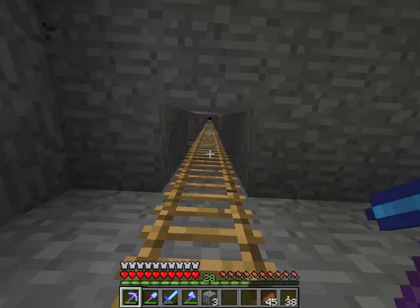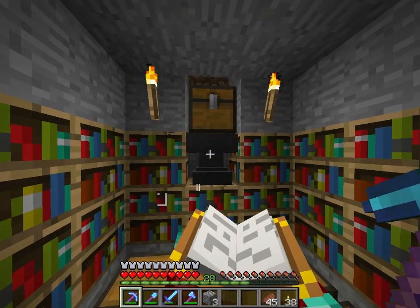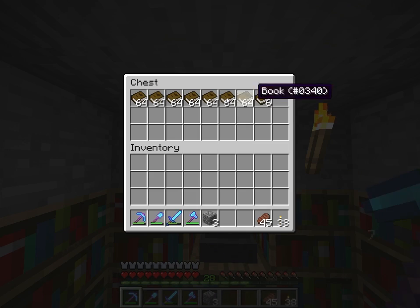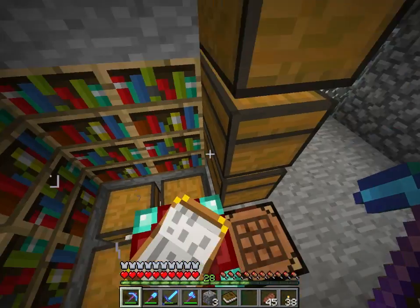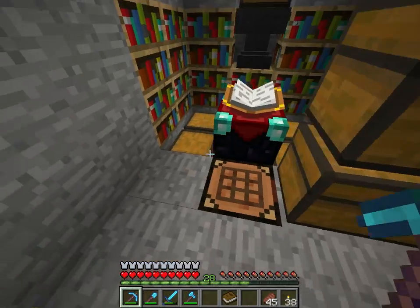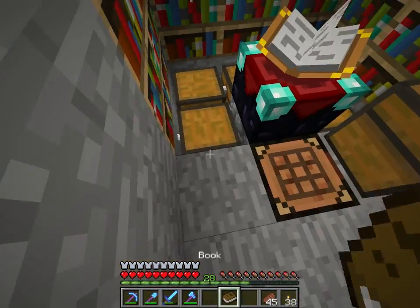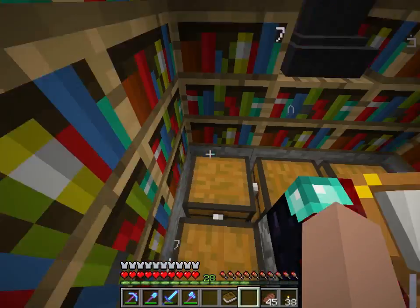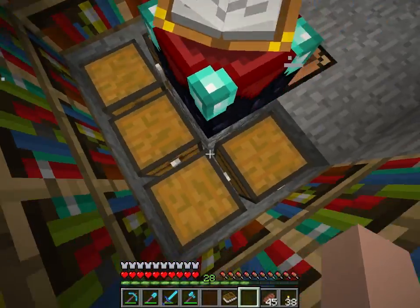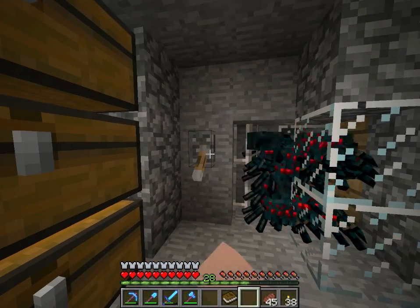I set up a little enchanting station here as well. I'll show you where that leads — we have our anvil here, and our books that we can grab. These chests we can just put the stuff we get from these guys into. I'm gonna fill them with enchanted books so I can take them as I need them.